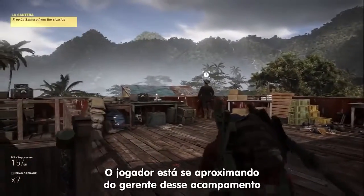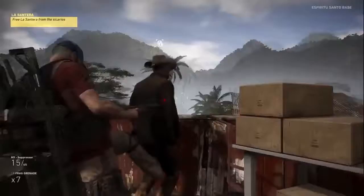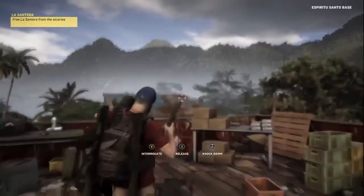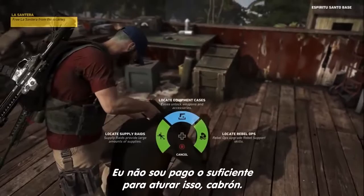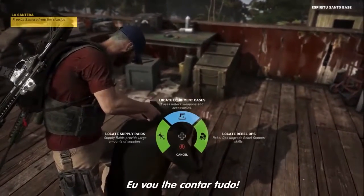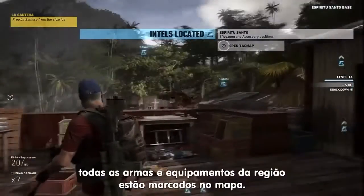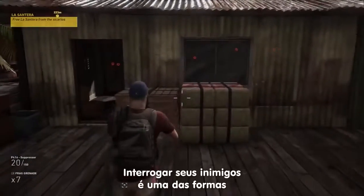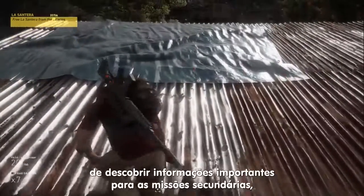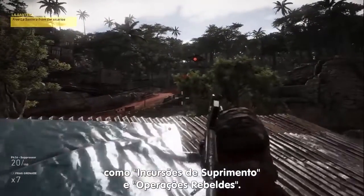Right now, the player is sneaking up on the camp's cartel manager to interrogate him. Thanks to this intel, all weapon and equipment cases in the province are now highlighted on the player's tac map. Interrogations are one of the ways to uncover intel for secondary objectives, such as supply raids or rebel ops.